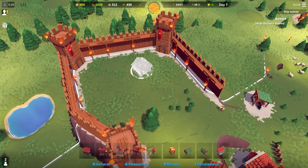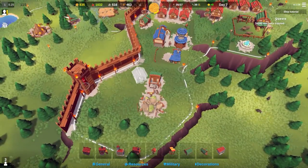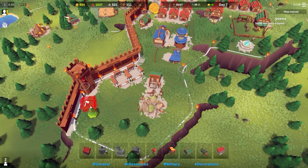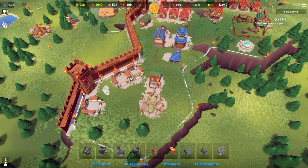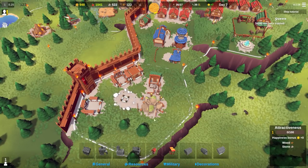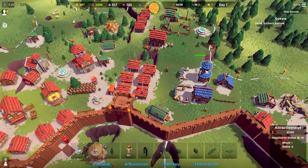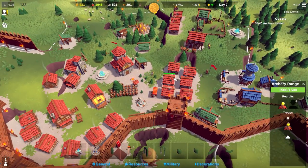I'll place housing - one, two, three - trying not to cover the wall access. I'll place a well in here as well, and a fountain. We now have more archers to train, so I've trained six archers.